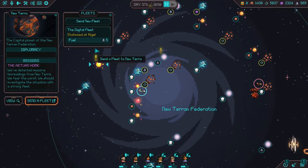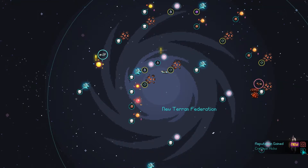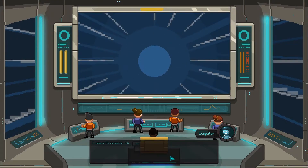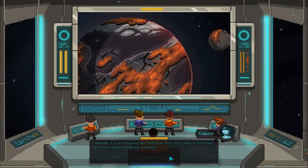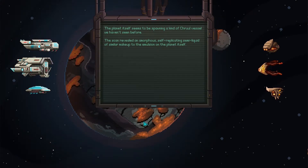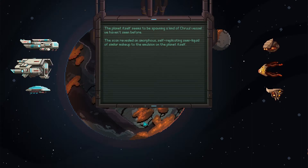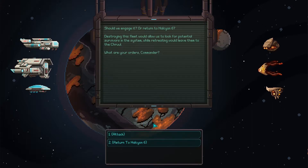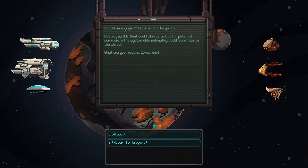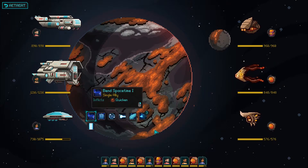New Terra - we're sending in the big ones. The planet itself seems to be spawning a kind of cruel vessel we haven't seen before. The scan revealed an amorphous, self-replicating, semi-liquid of similar makeup to the emulsion on the planet itself. Should we engage it or return to Halcyon 6? Destroying this fleet would allow us to look for potential survivors, while retreating would leave them to the cruel. No retreat. No retreat, no man left behind.